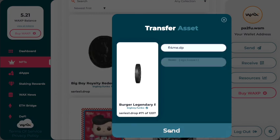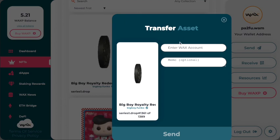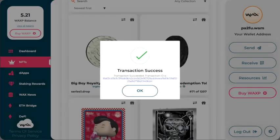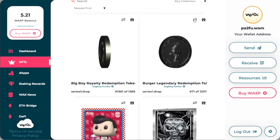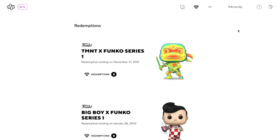Transaction successful. We're going to do the same with the second token — put flame.dp in there and send that one over. These tokens are now going to go over into our drop.io account. We'll refresh the page to see if they've disappeared — there we go, they're now gone. I don't think we need to move the royalty one over; I think we just got that for completing the royalty set.